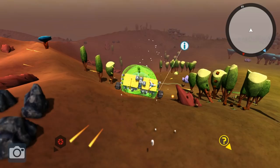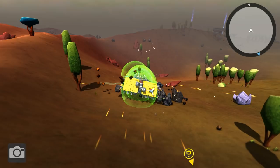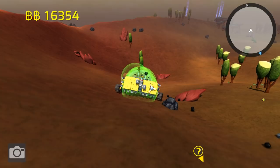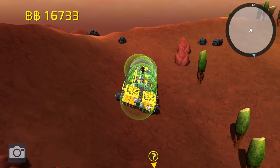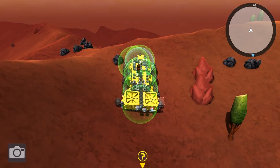Anytime the invaders show up, the lag triples, quadruples. I don't know what the problem is with that. I guess it's because so many new blocks are appearing on the screen at one time, but immediately after he died and his blocks went flying everywhere, the lag was gone — instantly gone. So I don't know why that's being caused that way. Maybe they know about that issue, maybe they don't.